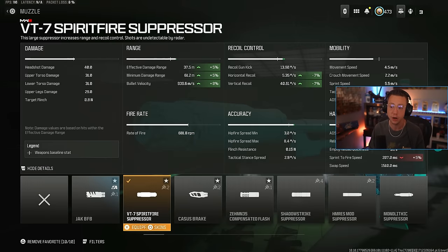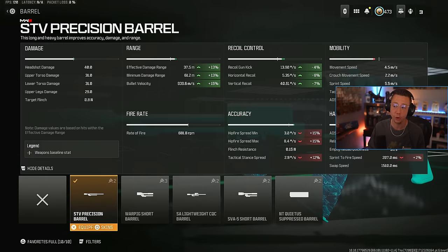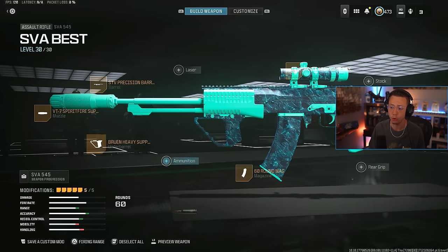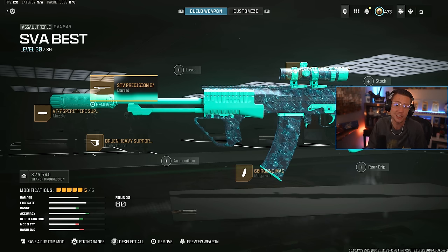Either way, this setup works well. We got the Spirit Fire Suppressor, obviously extending our range, velocity, and giving us a little bit of control while keeping us off the map. We got the Precision Barrel for better range, velocity, control, and idle sway benefits. Bruin Heavy Support yet again. 60-round extended mag. And then I go for the 2.5x Eagle Eye Optic — by far my favorite optic of choice for any mid to long range engagements. Nice and clean scope there. This thing is just old reliable.